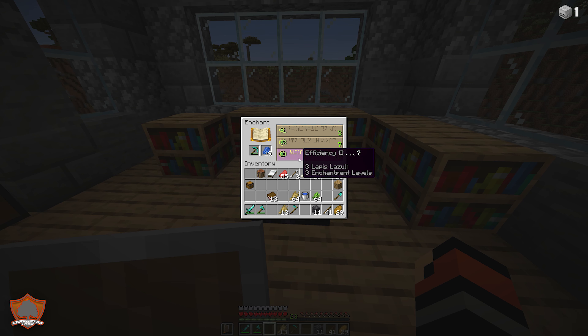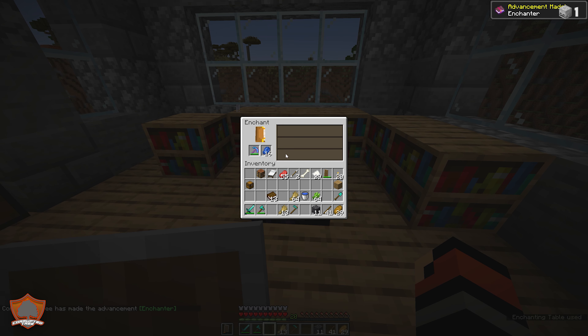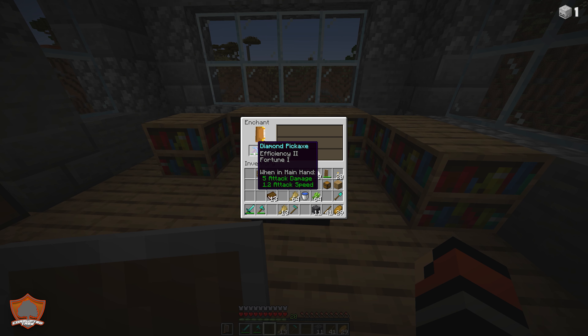For today's episode, let's enchant some of our basic tools. If anyone has questions, pop them in the chat below. On the YouTube live stream feel free to ask questions too. Let's put our diamond pickaxe in — three lapis and three enchantment levels — we're going to get efficiency two to make the pickaxe more efficient down in the mines. We click it, get the advancement, and interestingly we didn't just get efficiency two — we also got fortune one! That's actually really good, they are a bit random.